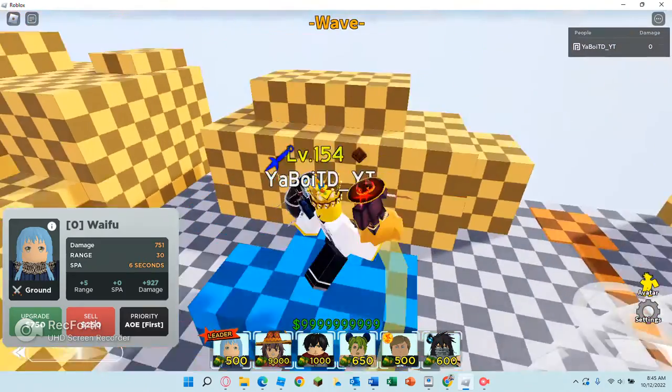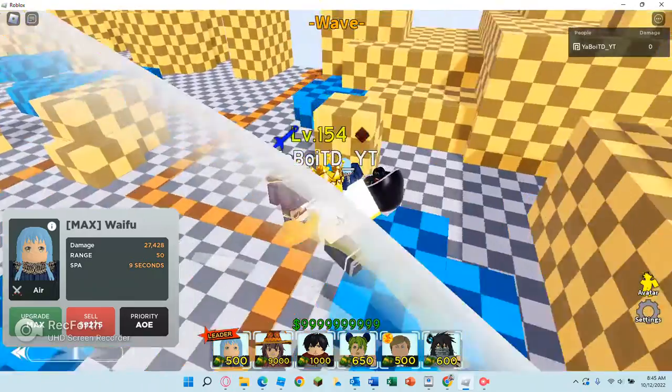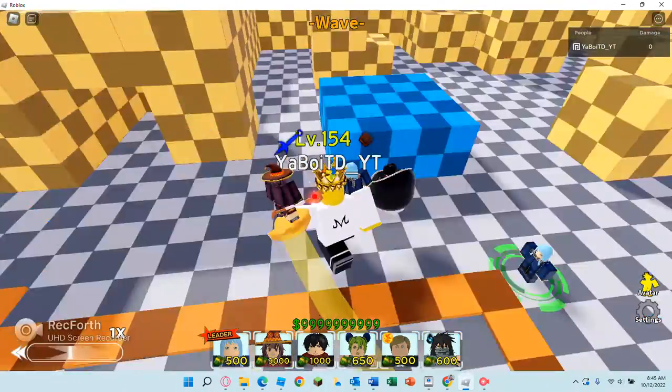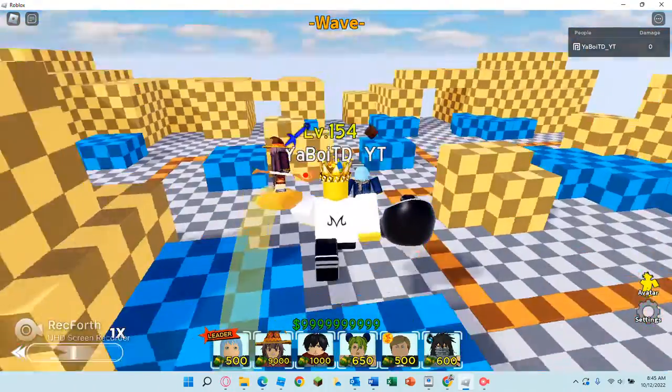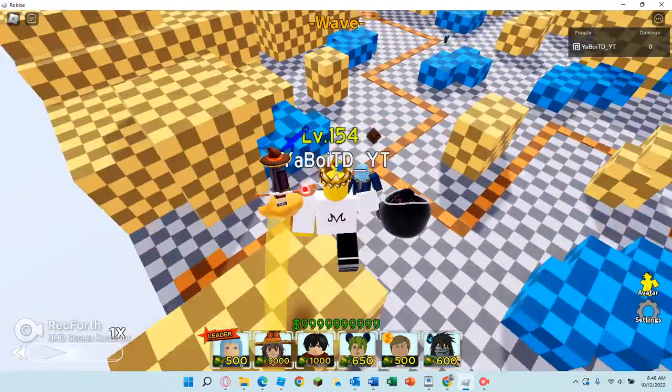First up we have Rimuru. Rimuru is extremely good — she's cheap, she gives over 27,000 damage, she's full AoE, and she gets 500 damage every wave. This makes her extremely overpowered because of her damage gain.